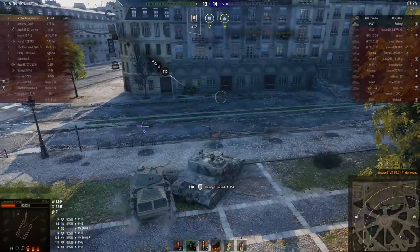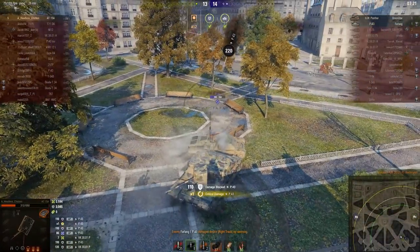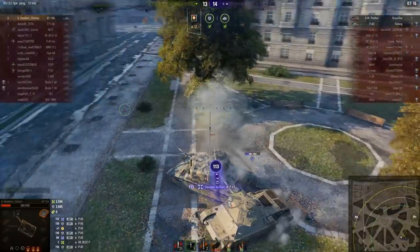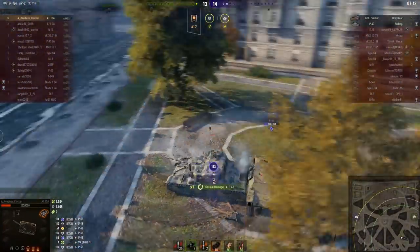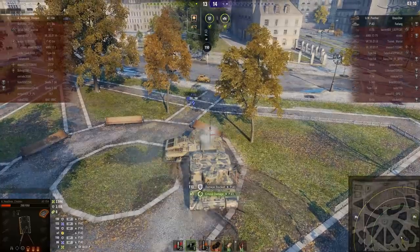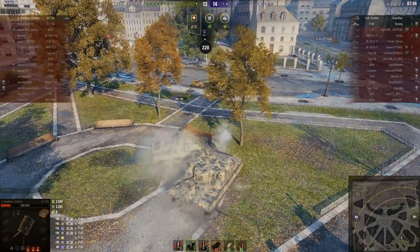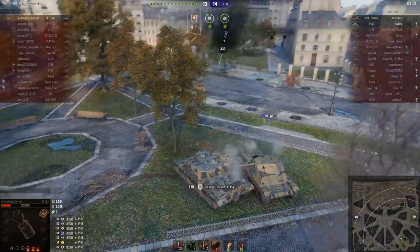This is where that excellent firing arc comes in again — he's able to angle against the VK's gun and still fire at him and kill him. Now it's just him and the P43. Well, almost — there's also a GW Panther on the enemy team, and headless chicken has been spotted long enough for a machine as quick as a GW Panther to relocate and start shooting.